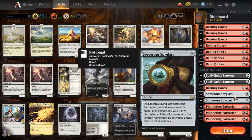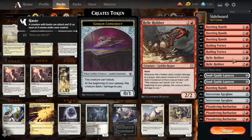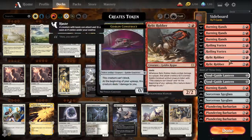Sorcerous Spyglass handles Planeswalker shenanigans. Against control or anything with life gain, we have Roiling Vortex — it does 1 damage to your opponents during their upkeep and to yourself as well, but you can pay red to negate any life gain your opponents have. And then Relic Robber has haste, and when it connects your opponent gets a Goblin Construct that also pings them every upkeep, giving you extra free damage.